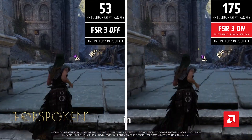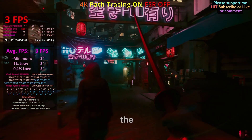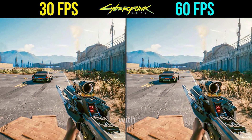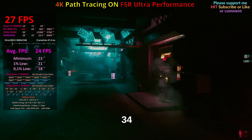However, it could be used in games where you don't need to rapidly rotate the camera. For example, in Cyberpunk 2077 on Radeon RX 7900 XTX, in 4K you can achieve 60 frames per second even with ray tracing on Psycho mode enabled. Whereas without frame generation, this GPU delivers only 34 fps.